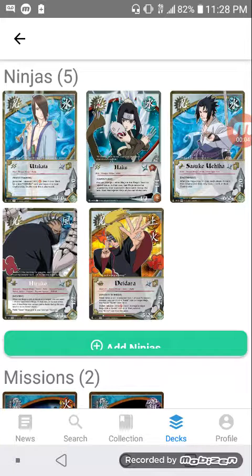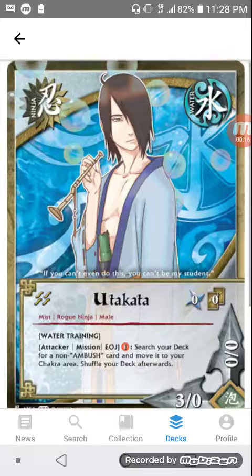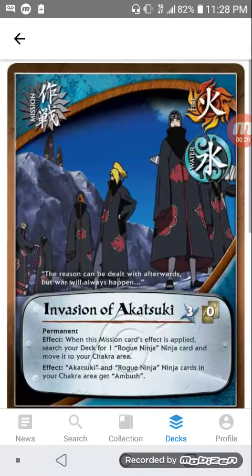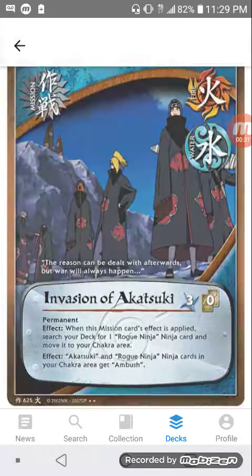This is my Utakata combo video. It's a combo where you're using Utakata, the water training version, and you want to combo it with Invasion of Akosuke in order to get the Akosuke rogue ninja ambush combo.